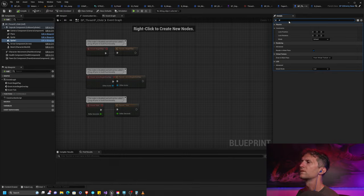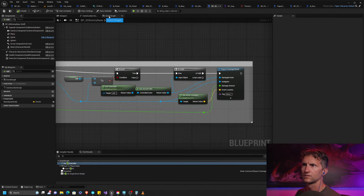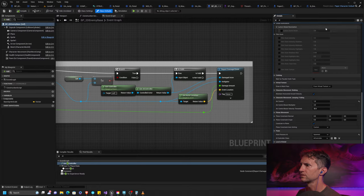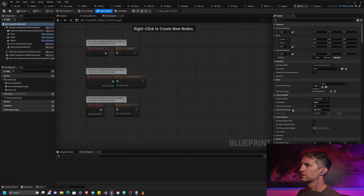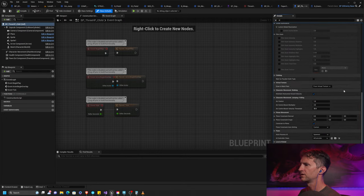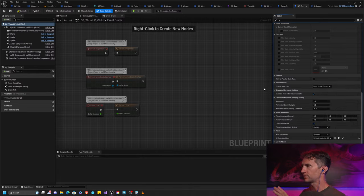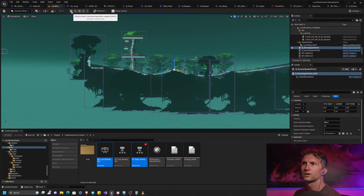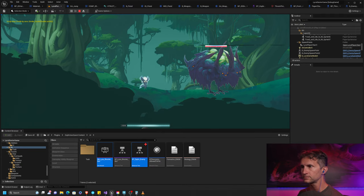I don't see the AI controller there. Let me look in class defaults — AI controller class. Here it is, and we're going to pick the ZPH controller, which stands for this project name, Xeraphine. Now that we have the default controller in, you'll notice that the enemy attacks again.